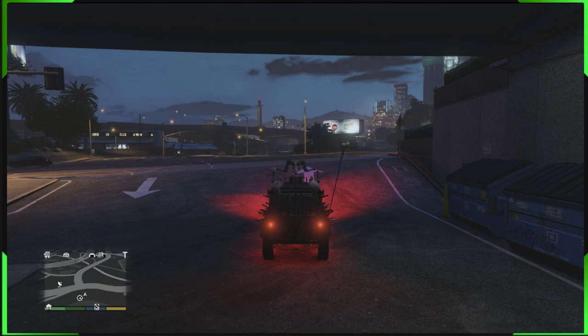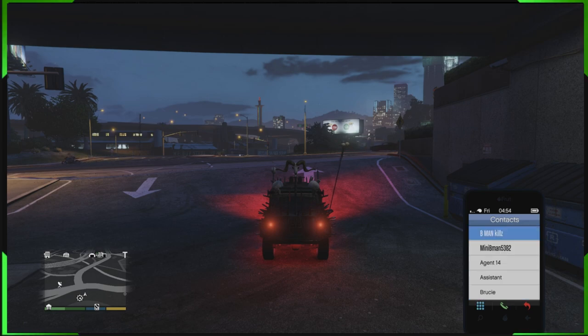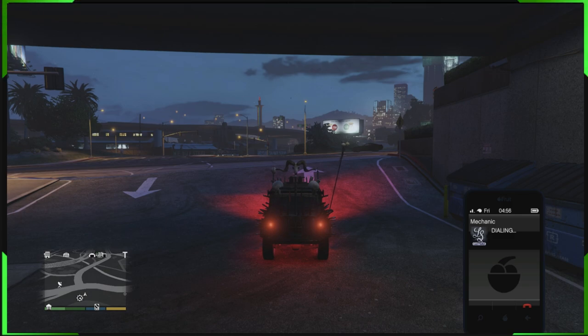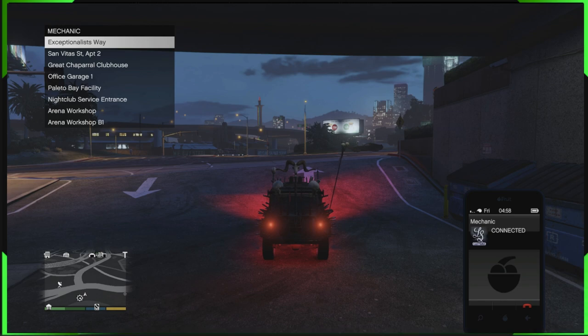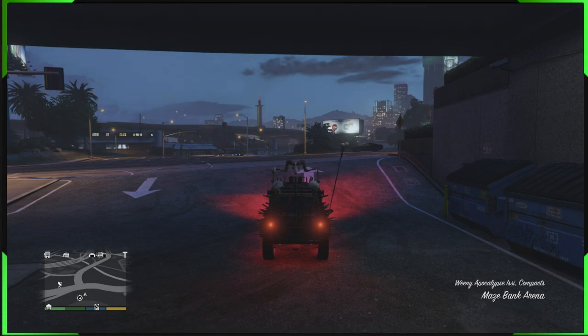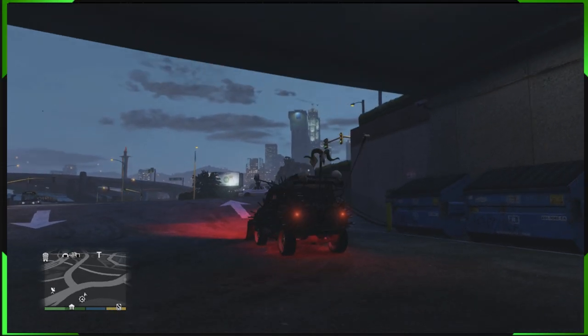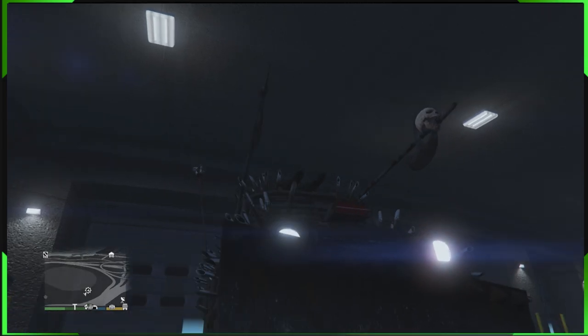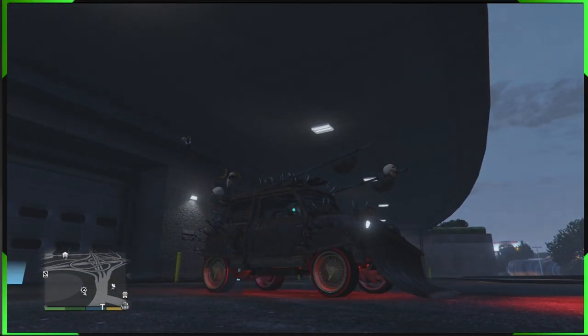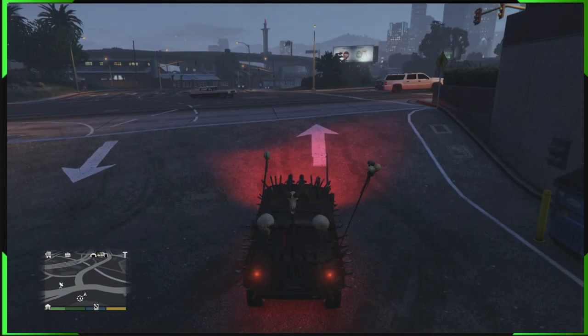Now for the next step — bring up your phone and call your mechanic. Select the car that's your free sacrificial car — for us it's the Zombie Chopper. You'll see that it won't actually be called in. Wait 10 or so seconds to make sure it didn't call in and confirm it's done. If you have a car where you can see the number plate, after the 10 seconds are up, tell your mate to get off the bike. When they get off, your number plate will change — the motorbike disappears and now you have a duplicate car.